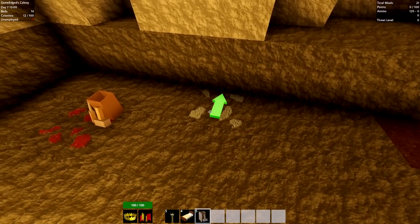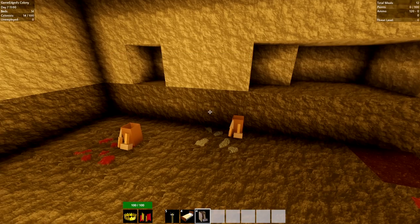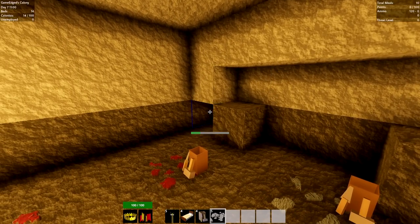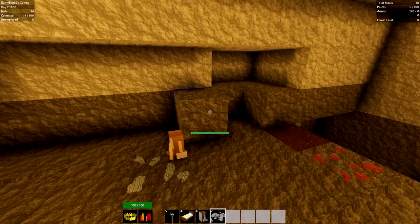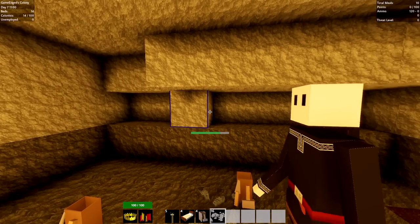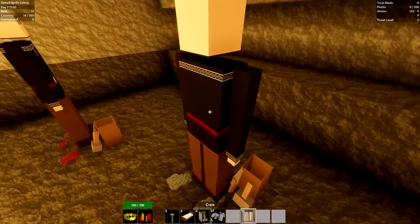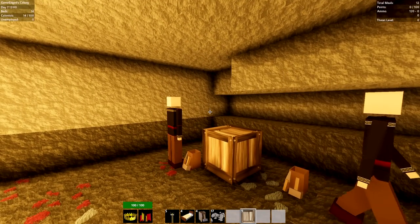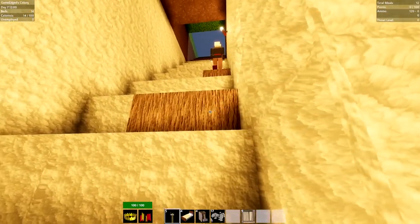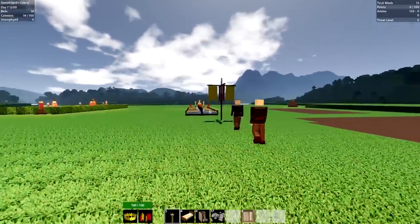Now we can actually harvest up some other things too. Maybe doing some wheat and stuff - we can even do outside our wall if we want. Initially I guess we could keep it inside the wall. There is no wall, I know you guys are going to say that - there's no wall, Game Edge, I know. Let's do the mining really quick - I want to get some guys down there. You're going to need beds. There's tons of stone - can I not put more? I'll utilize all my stone. There's some clay and some digging in the dirt.